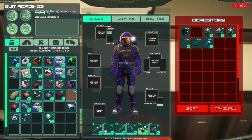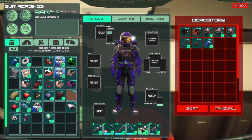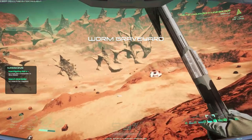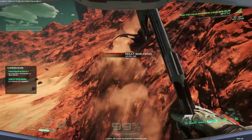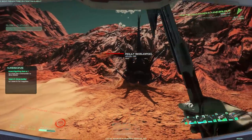We're in the worm graveyard — I kind of knew we were there because I saw these skeletons. Can I switch weapons in the air? No, because that'd be too easy. Let's go at him with a knife. I get more points this way with melee.